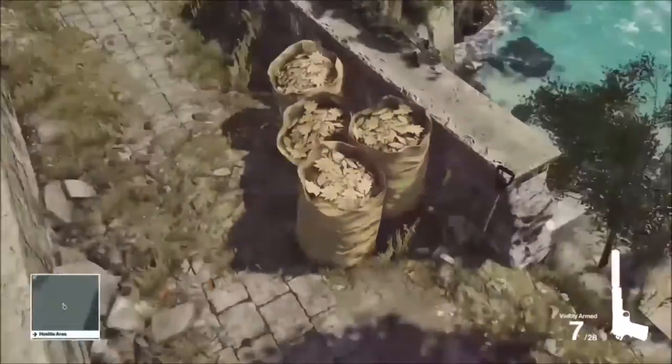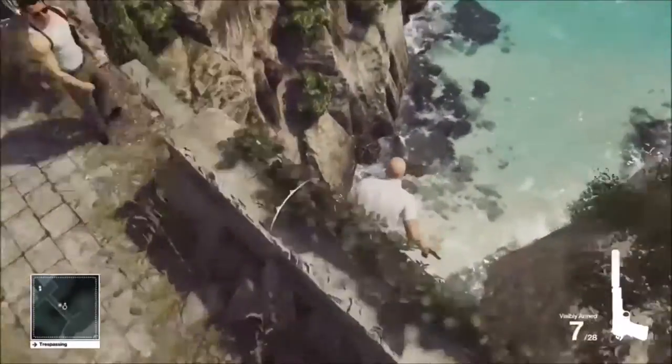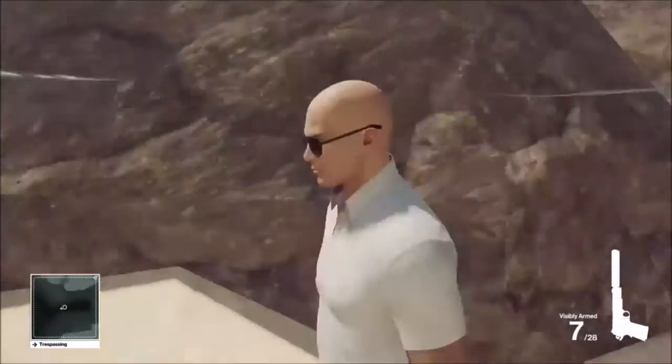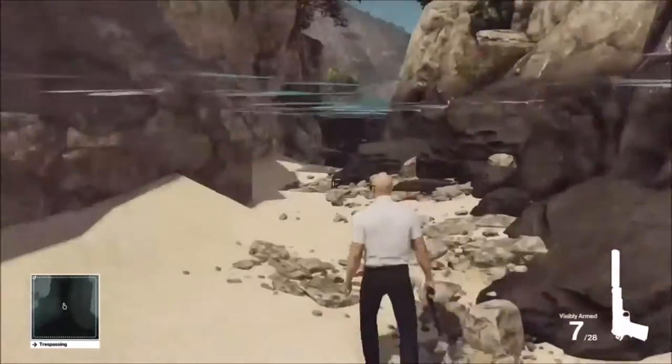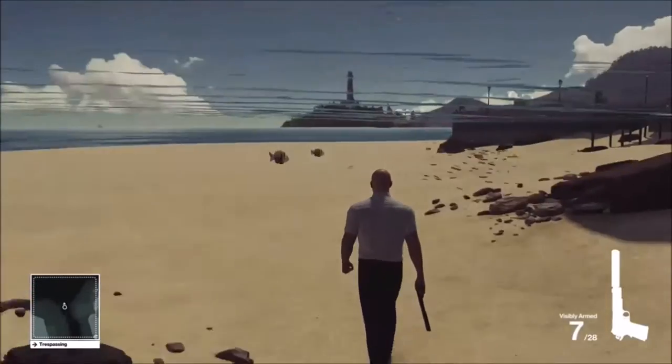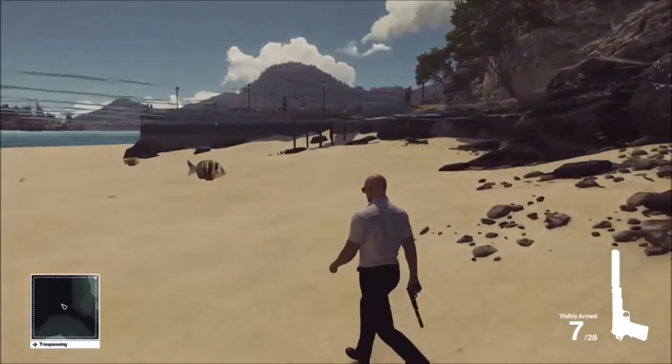We're literally just gonna do that same exact method over here on these lawn bags. If you do the same exact thing on the lawn bags as we did on that other wall, your character won't teleport across the map, but he will pop up on top of the lawn bags and you'll be able to walk off the edge of the wall and into the water outside of the map.